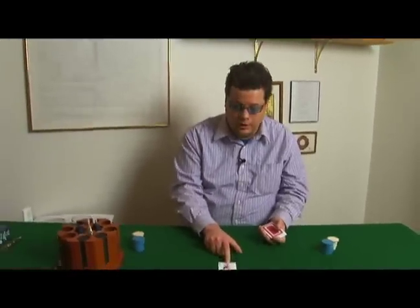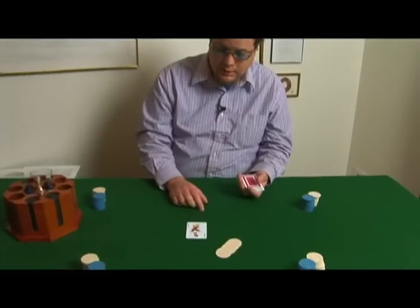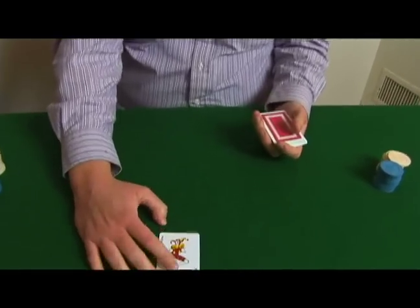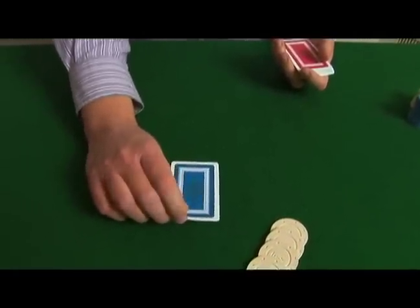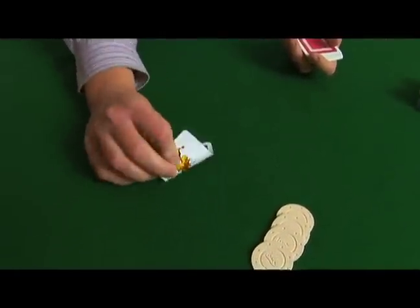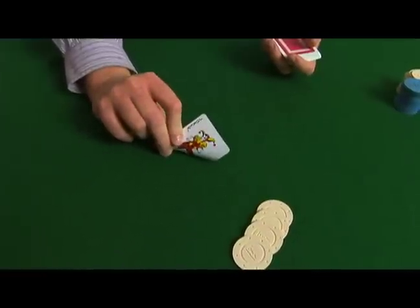Rasputin changes the whole equation. The way that it works is you play with the jokers — two jokers for every deck — and a joker in the hole as one of the down cards is a wild card. So if you peek and you see a joker, you have a wild card.